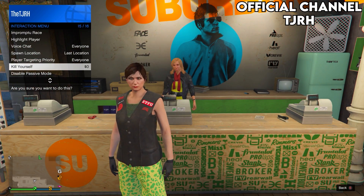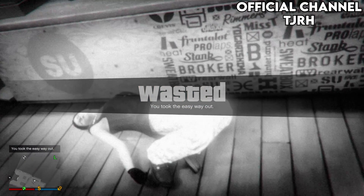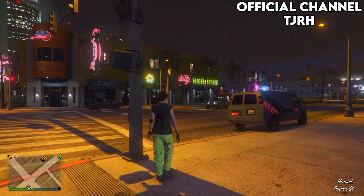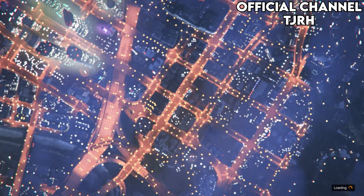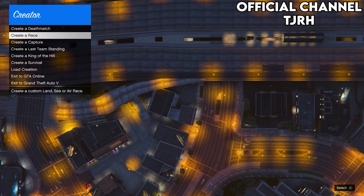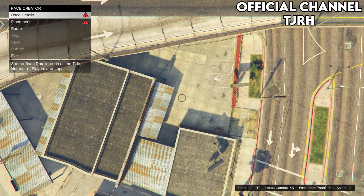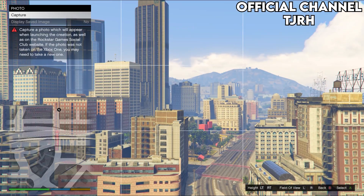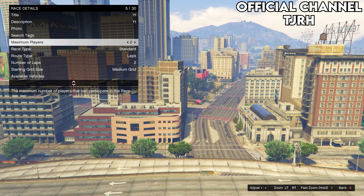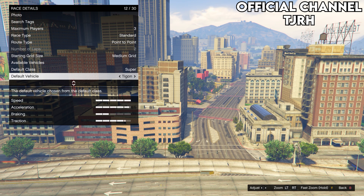Now that you have both outfits saved, open your interaction menu and take the Easy Way Out to force the game to save. Once you spawn back in, open your pause menu and go to Online, then Startup Creator. Create a new land race. Fill in the race details — the title, description, and photo don't matter. Set the maximum players to 3, the route type to Point to Point, and choose a supercar to make the process quicker.